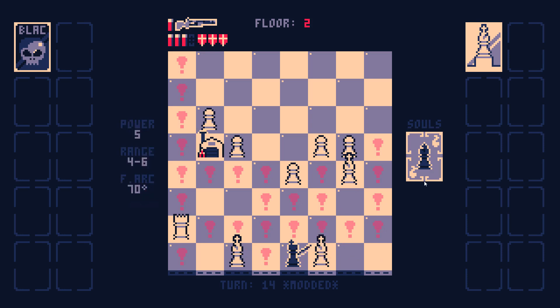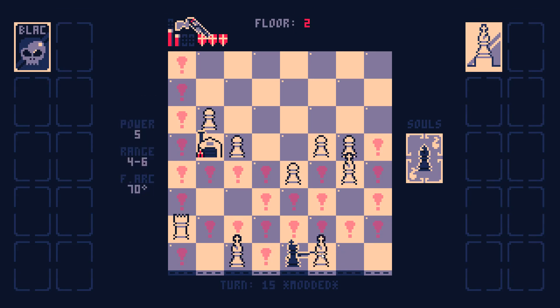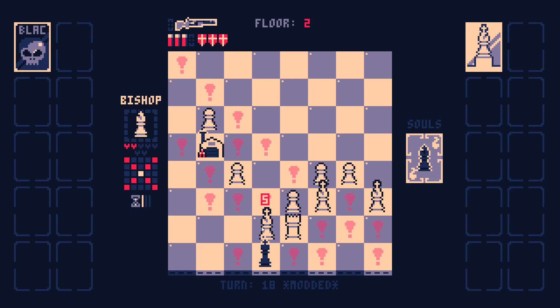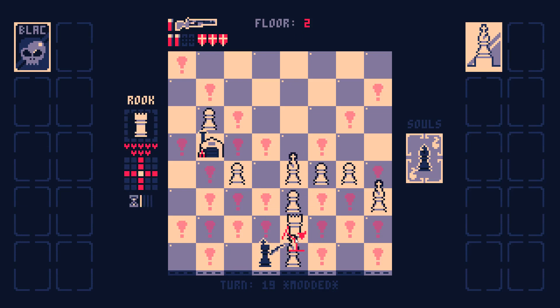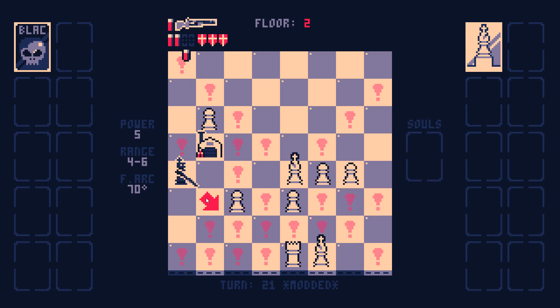Dark Squared Bishop is gonna move again. Oh, I have a Bishop's Soul, so I'll be fine this turn. The Light Squared Bishop got blocked off. All right, finally I get some ammo. Okay, I got two bullets.